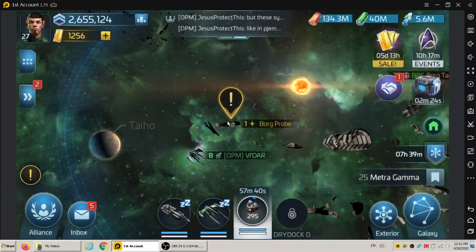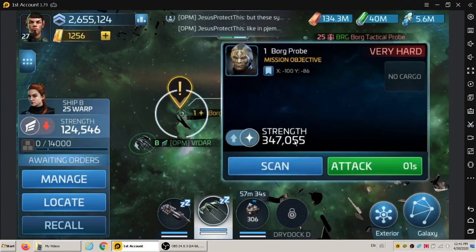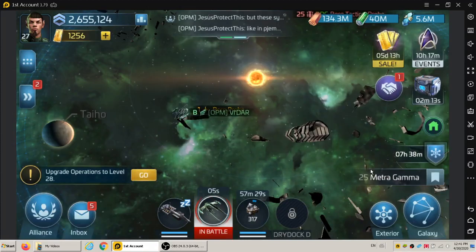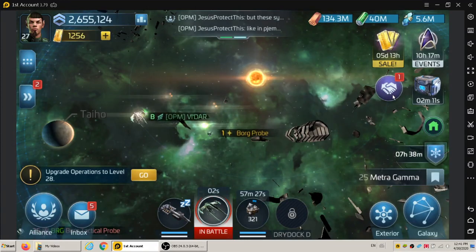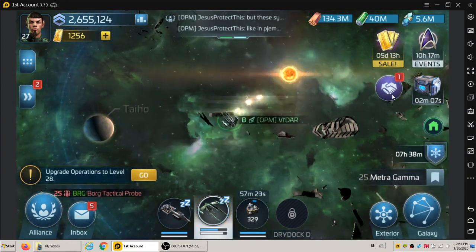So I spent a transwarp cell getting in here. The probe is listed at 347 strength — this is very hard. I'm thinking I might lose here, but I'll try anyway. If I do lose, I'll have to come back with a stronger ship.